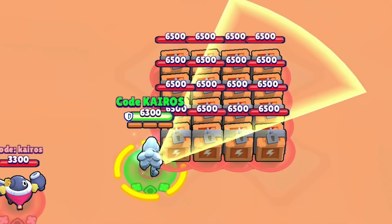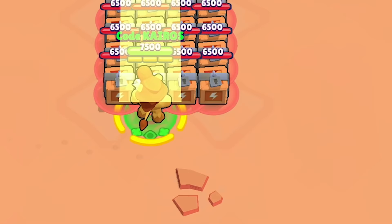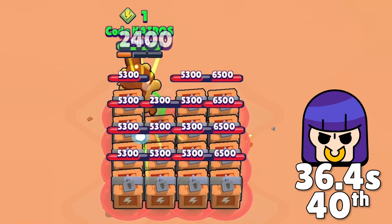Next is Shelly, who uses her super at the start to deal lots of damage to all but two of the boxes. After that she takes a while for her regular attack to clean up the other boxes, and she gets 41st place. Now, Bull's super is wide enough to deal damage to three rows of boxes. He's able to stop using his gadget, then slowly uses his attack to clear out the rest of the boxes, and at the end he takes 40th place.